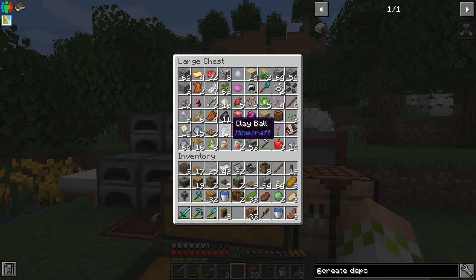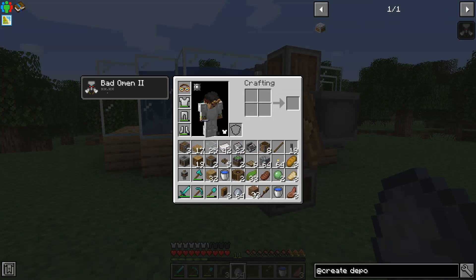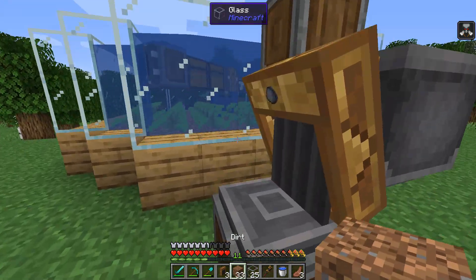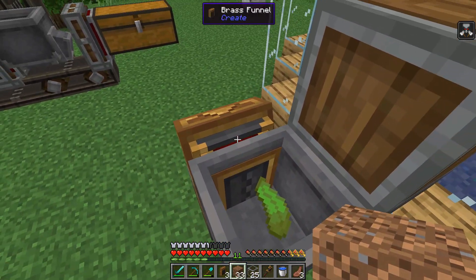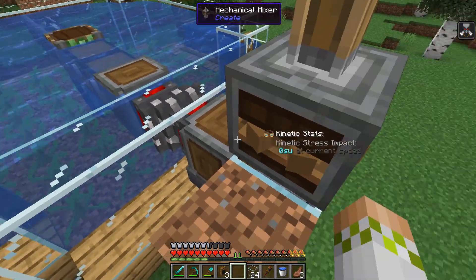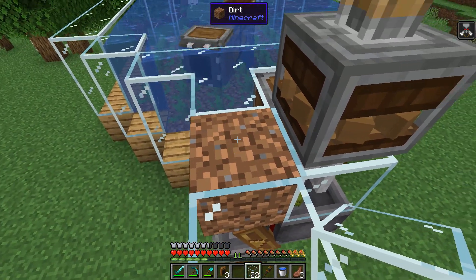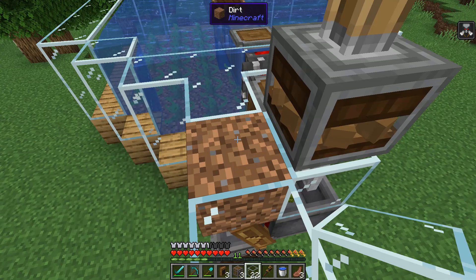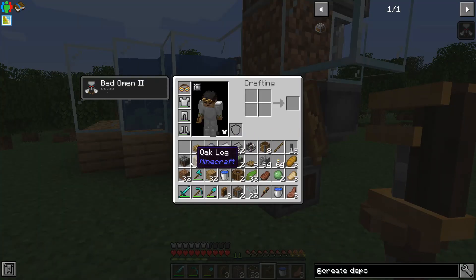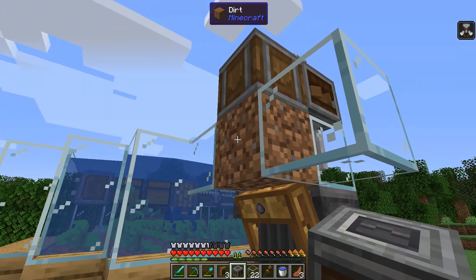We need to put down a set of glass over this, come up one more on top, put down some dirt, then glass right here, then our mechanical mixer on top — it can go through glass, so that's fine. Then we need glass on either side and an encased fan right on top pointing down. This will do the washing; the water is going to end up going there and we'll put water down next to it too.